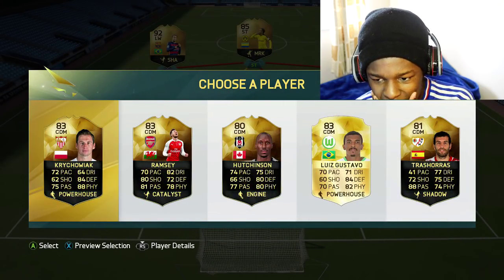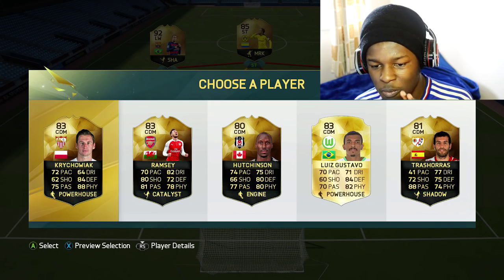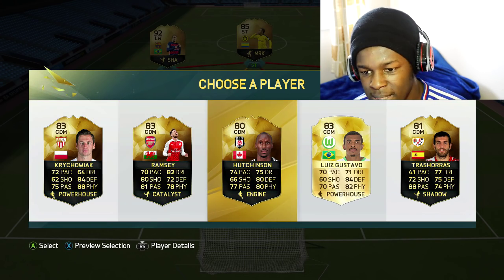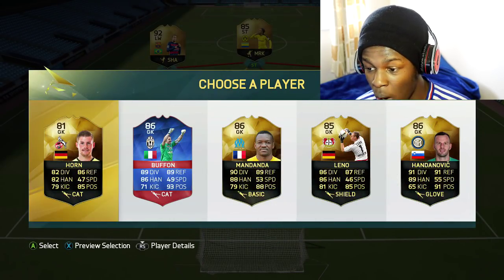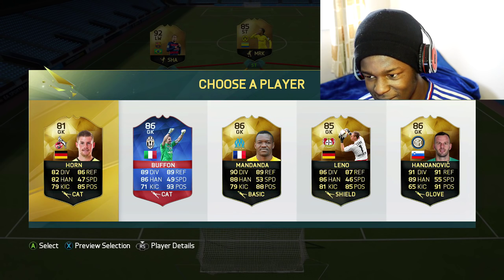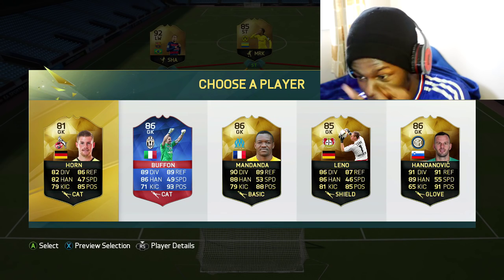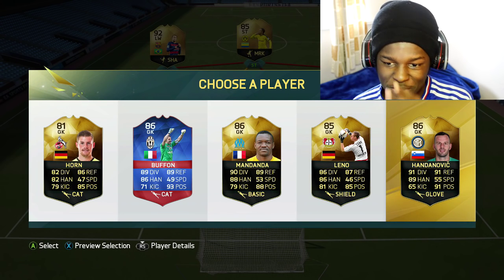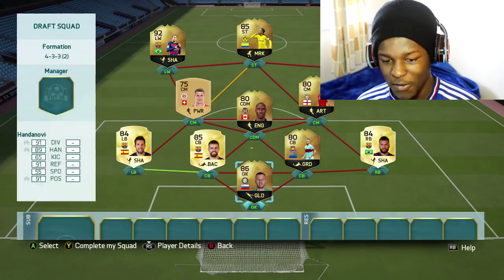Moving on to the CDM — no one's that good to be honest. Hutchinson seems to be the fastest at 74 pace, so I'm gonna have to go for him. Finally finishing up with the goalkeeper — wow, we've managed to get ourselves a Record Breaker Buffon! But the pace in this instance would be on diving. Handonovic has a higher diving than Buffon, and he's also got 55 speed, so we're gonna have to go with Handonovic. That's actually annoying — we could have got a Record Breaker Buffon.